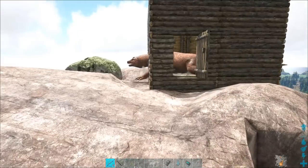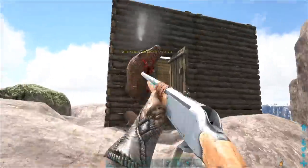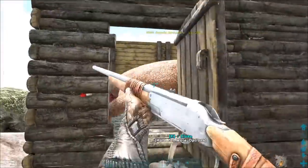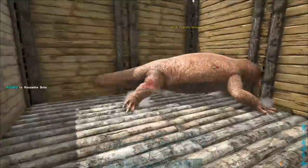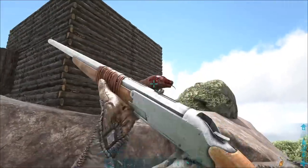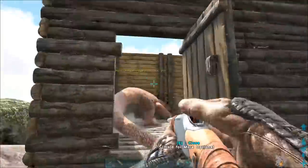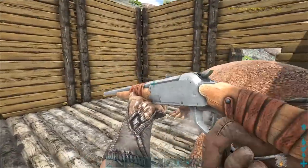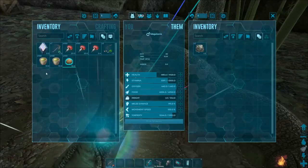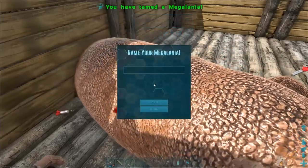Whichever way you decide to use, pelt the megalonia with tranq ammo until it's unconscious. Then put your food of choice and narcotics in its inventory and maintain it so it doesn't wake up until it's tamed.